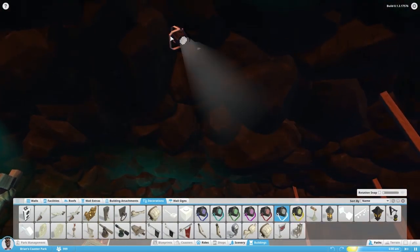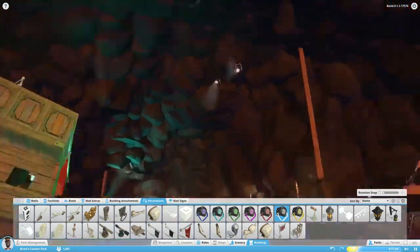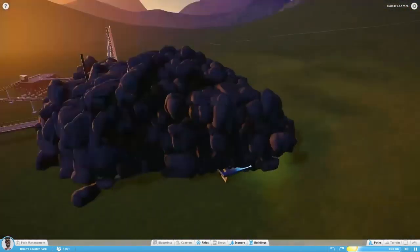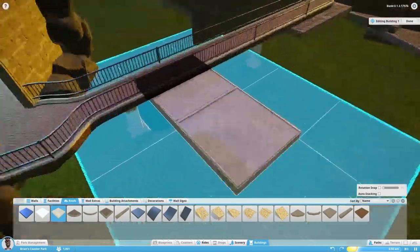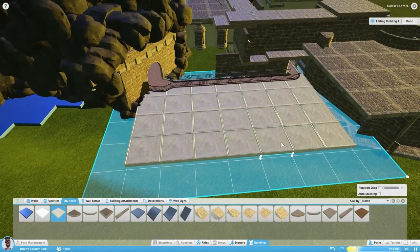Hey guys, what is up? In this episode of Prestige, I'm back with building Prestige Heights in Planet Coaster. It's been quite a week and I'm really happy to get this episode out. Basically what we're doing in this episode is finishing off some minor details of the build, and we're also going to build a new kind of storage area right here.